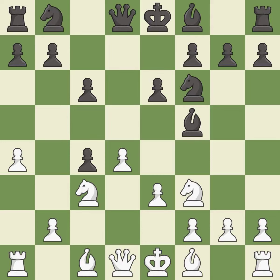E6 supports the bishop on F5, controls the D5 square and allows the dark-squared bishop to develop. BxC4 develops the bishop, captures the C4 pawn and prepares castling. Bb4 develops the bishop, pins the knight on C3 to the king and prepares castling.